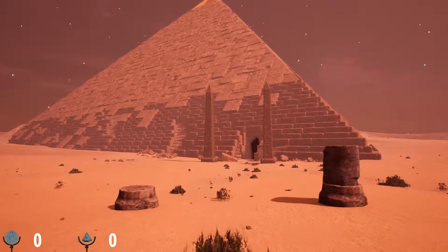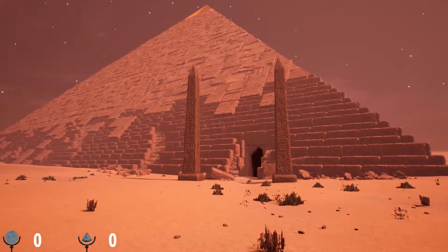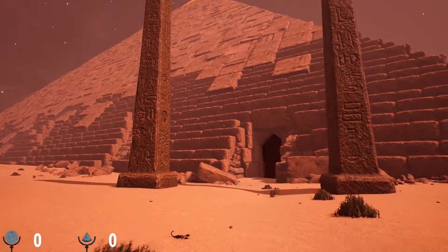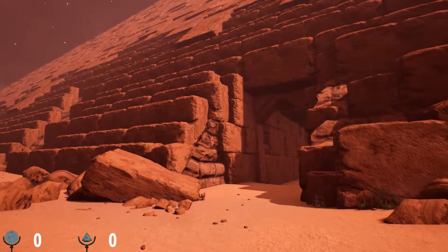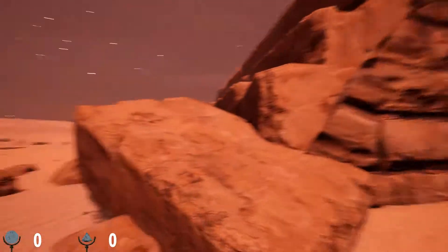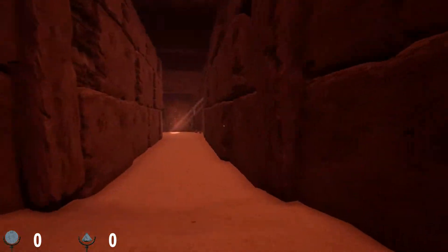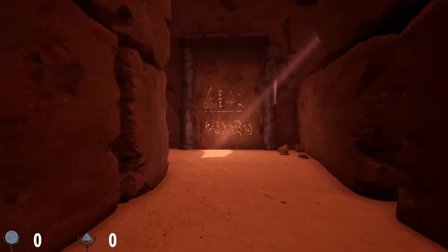Hey, Scorpion! It still has limestone sheeting on the side of it. Is it limestone, right? She can't jump very high — or maybe you just can't jump on that stone.